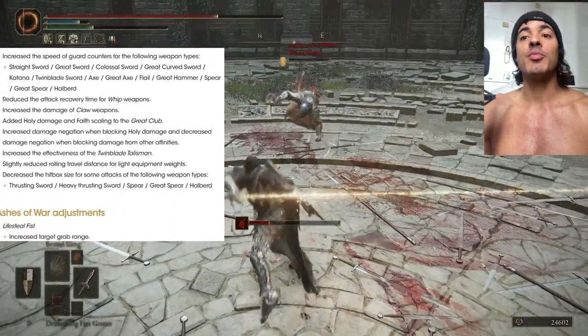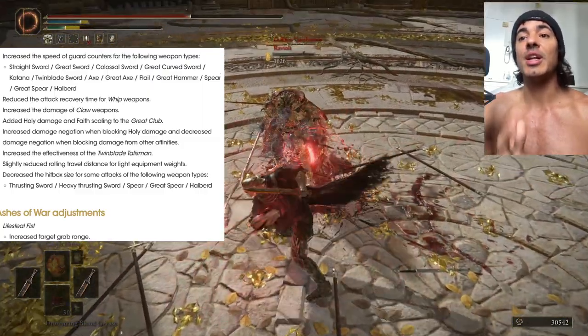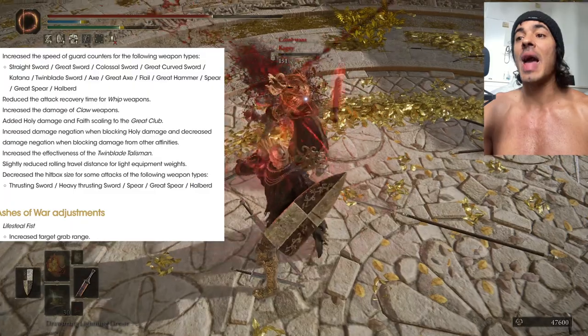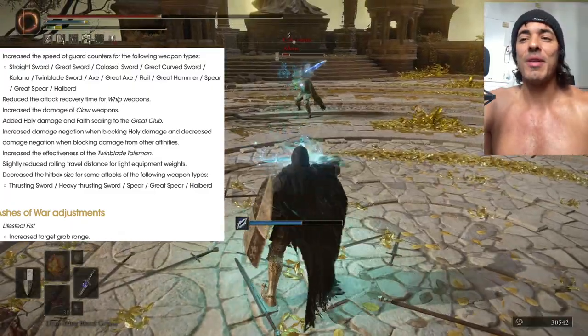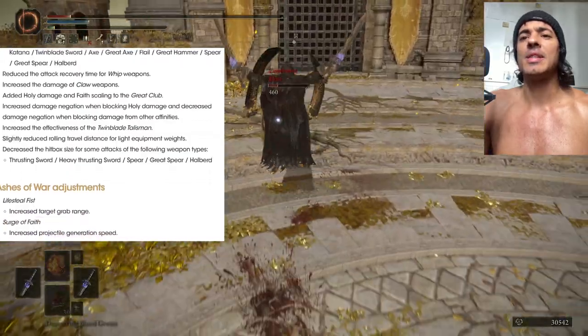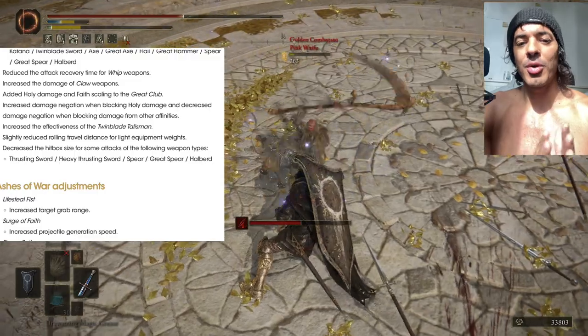Guard counters — pretty much all weapons got buffed: straight sword, great sword, colossal sword, curved great sword, katana, twin blade, axe, great axe, flail, great hammer, spears, great spear, halberd — I guess everything got buffed. I think colossal weapons didn't get buffed, that's the only one, because I think they were already doing a lot of damage; some people were able to one-shot with them.